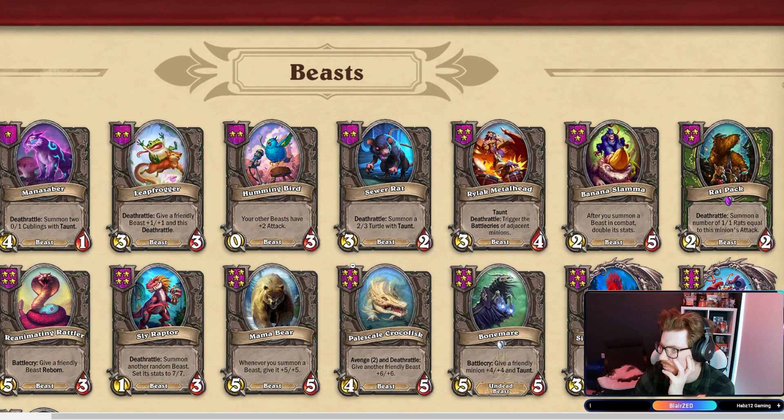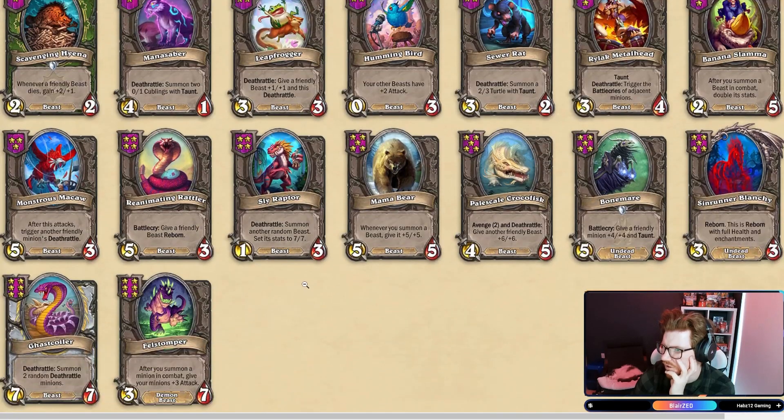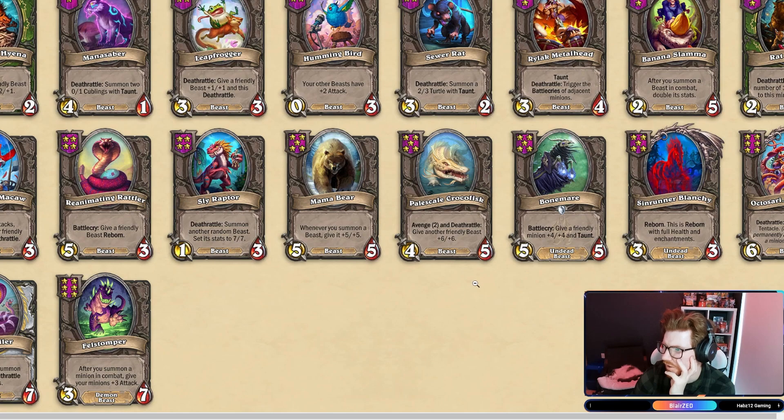Rat Pack. Monstrous Macaw's still in. Reanimating Rattler. Slyraptor. There's your boy, the Crocolisk.